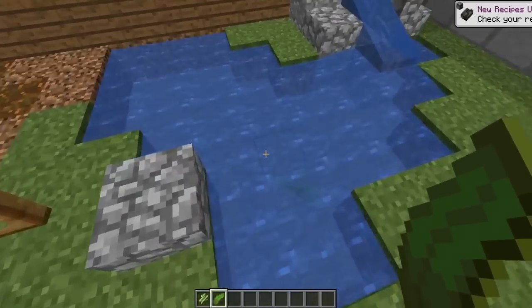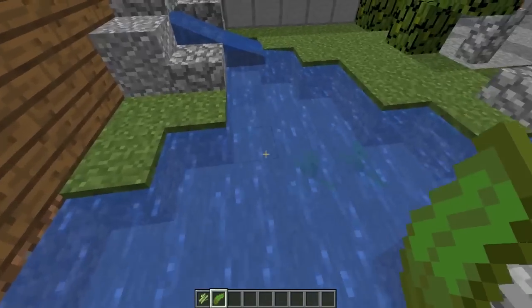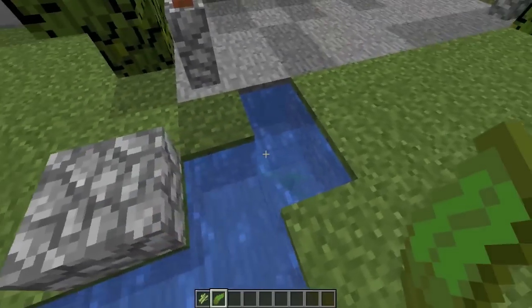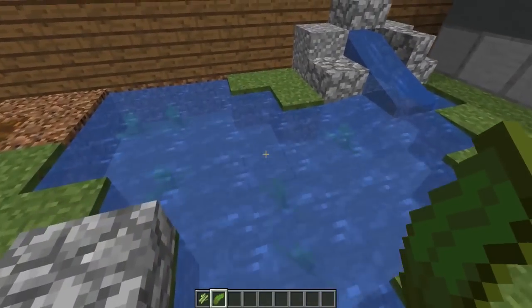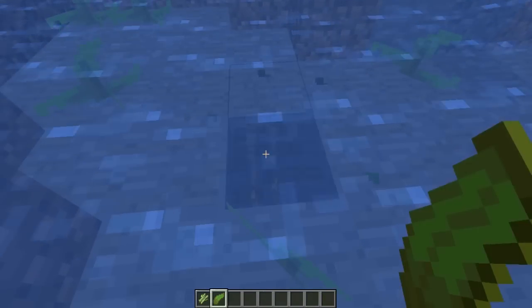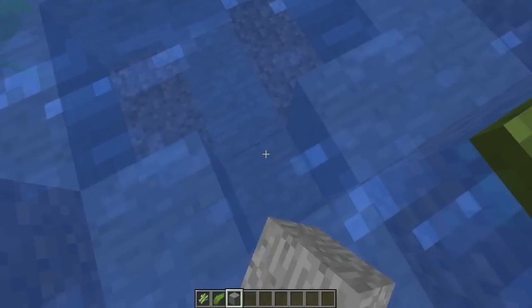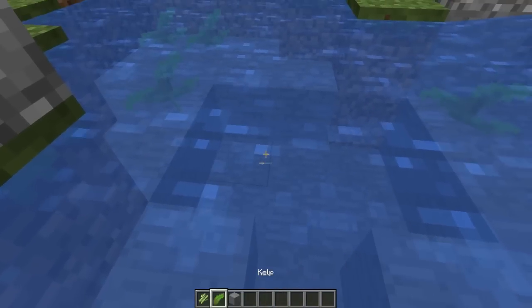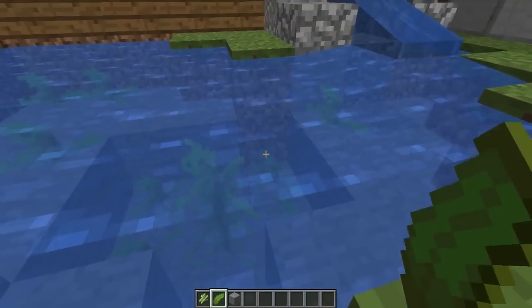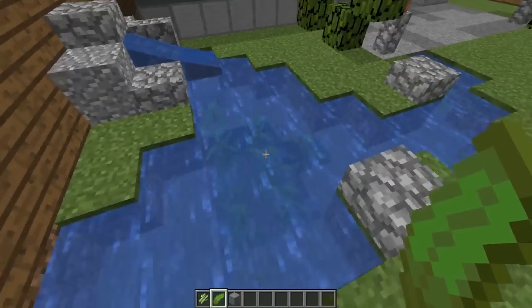Let's get started. I've already gone ahead and built a few different areas that I want to talk about that you can include in an edible garden to make it a little bit more interesting. The first area I've built is a little water feature. These actually serve four purposes in edible gardens — they're really useful and they look really great. The first purpose is that they look really good; water features are fantastic in a garden.